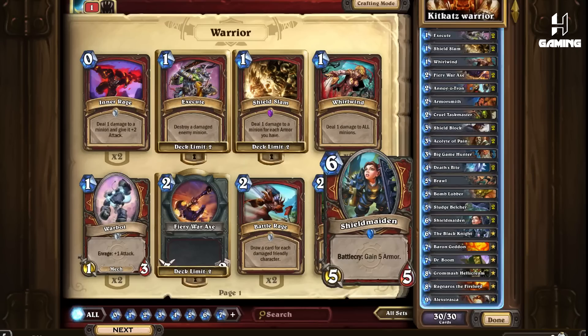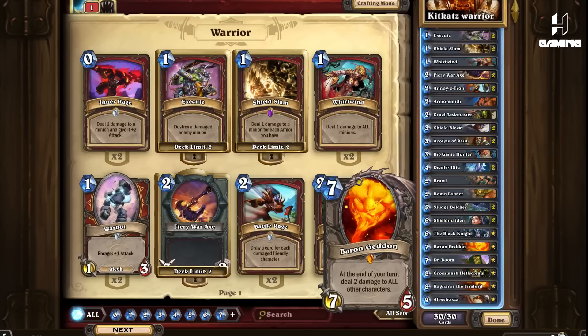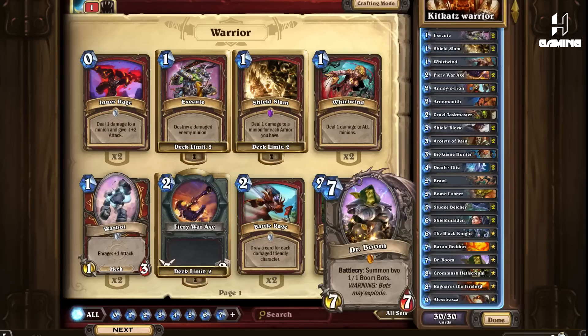The Black Knight — a lot of people are starting to run Anorotron and Sludge Belcher, so if you don't want to run your Alexstrasza or Grommash into an Anorotron with a Divine Shield, I suggest running the Black Knight to kick that off the board. Burrowing Geddon — a totem killer that easily kills off low health aggressive creatures that aggro decks usually have, while also giving you a 7-5 body. Dr. Boom is a must-have for any deck now — it's literally a 7-drop for a 7-7 and gives you 2 bombs that can potentially remove minions or strike the opponent for lethal. Too much value not to have.